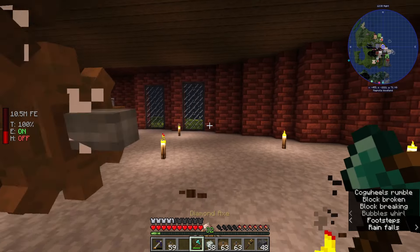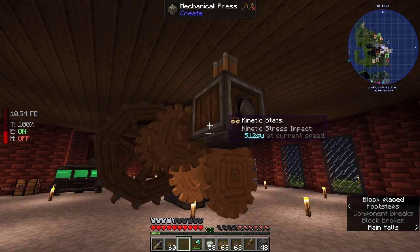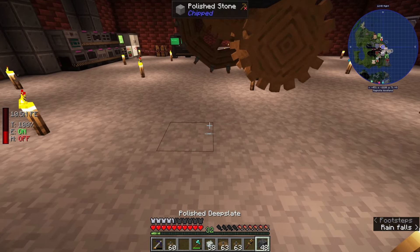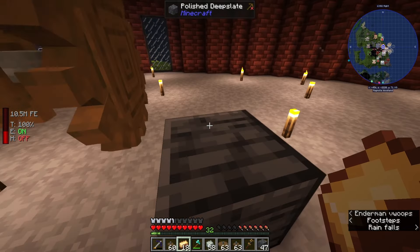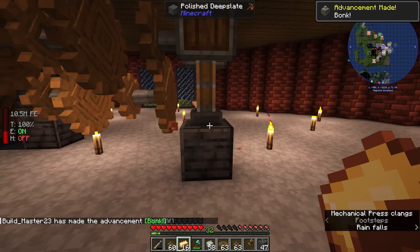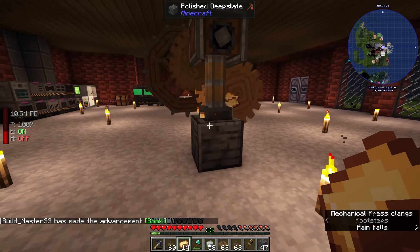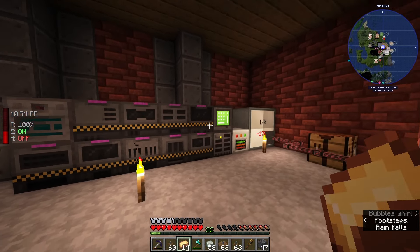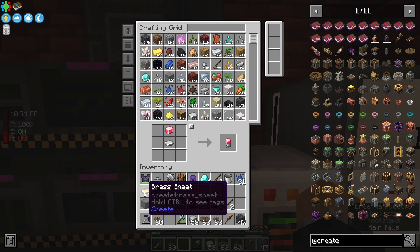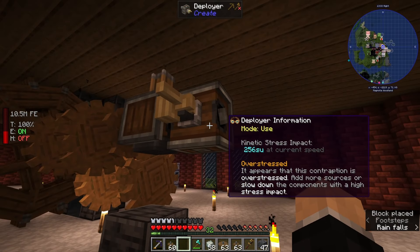With our brass sheets, we can make our brass hand and the deployer. We have already made our mechanical press, so we can bring this over to our gearbox. When we place this down — overstressed. That's okay, there is an easy fix: we are just going to remove some of these gears. Now if we place that down — there we go, we are good. We can put any block underneath and put our brass ingots right under there. The mechanical press will do its job — bonk! We need four of these in total.